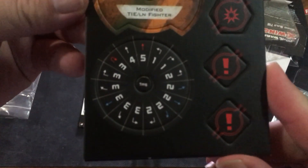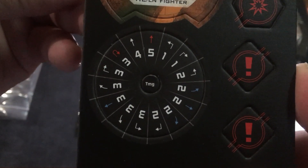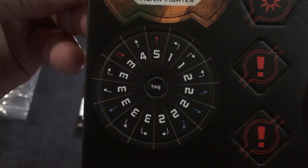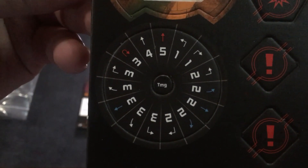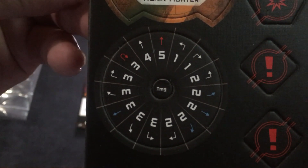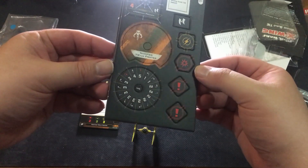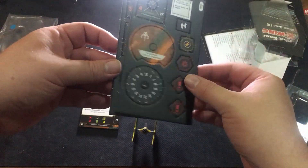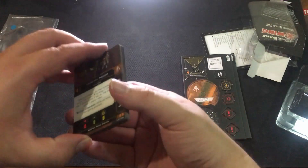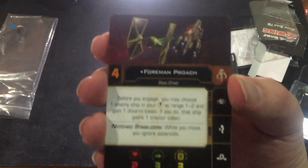I guess we should probably show off the dial. The dial is typical — I think it's almost a typical TIE fighter dial. You do have the five straight but it is a red maneuver, so there's a little bit of limitation there. You still have the three-turn, and you've got the blue two-turns — or green, whatever color they're going to change it to.